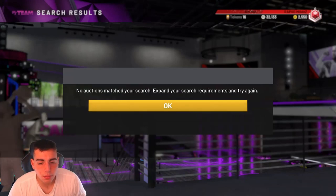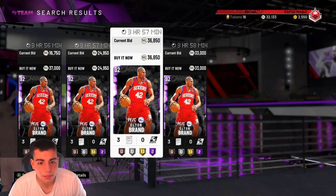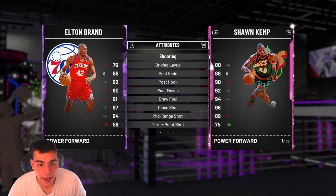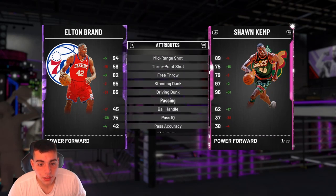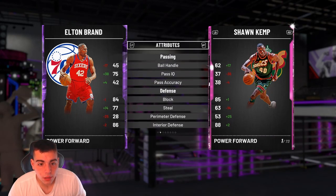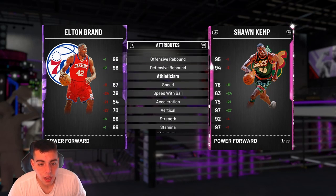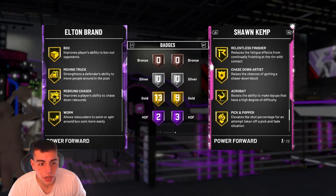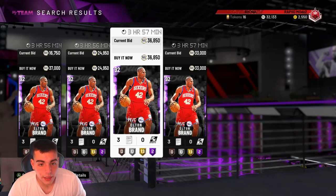Let's see — we got Andrew Bogut, we got Elton Brand. Is any of these cards on the auction? Elton Brand Amethyst. He's got 94 mid, 88 post, 92 post hook. The dunk's pretty decent. You can throw up some standing lobs to him. Good block, good steal, good interior D, great rebounding. He has two all-fame badges. Pretty solid card. His catch and shoot too, so he's good off the mid range. And he has the dream shake — that's kind of cool.